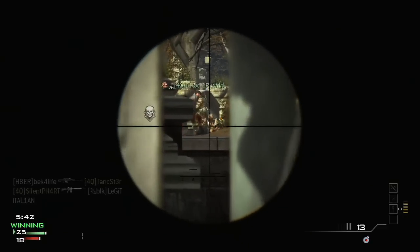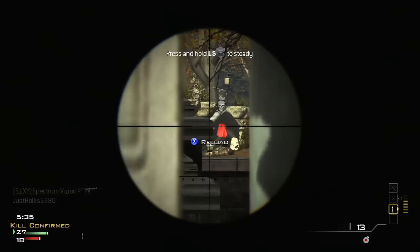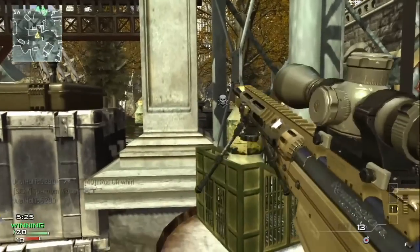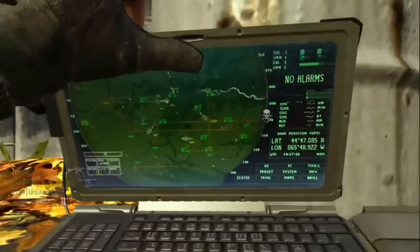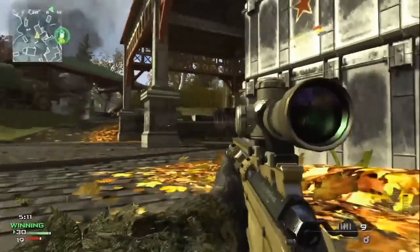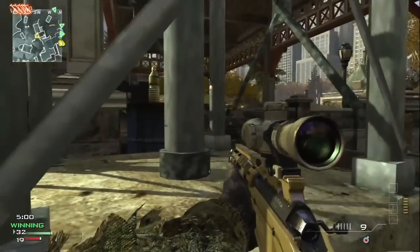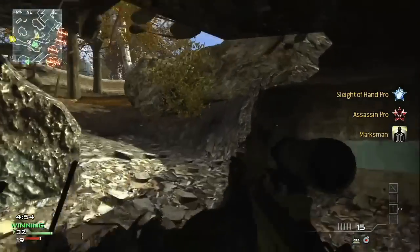I found a pretty good vantage point on the side of the map where I just have this little crack to look through. My strategy on Kill Confirmed while playing sniper is to try and guard the dog tags and let my teammates know where they are so they can get them — because I'm not going to run out in the open up to the B bridge with a sniper rifle, I'd probably get picked off before I even get there. Most of the time there's somebody on my team in the vicinity, so coordinating like this works out best when sniping. You can see we win the game.